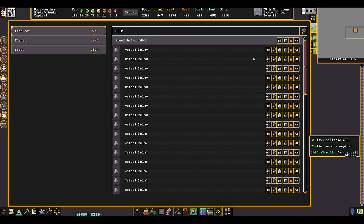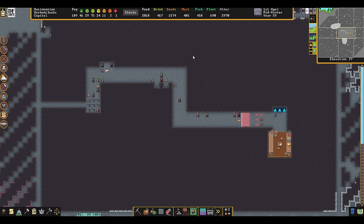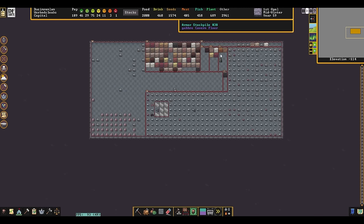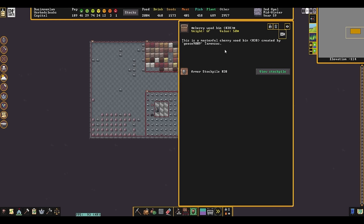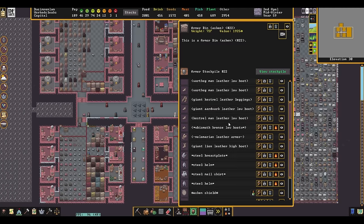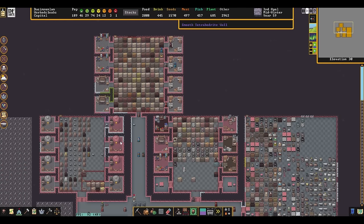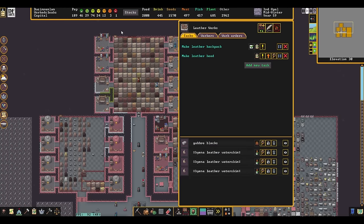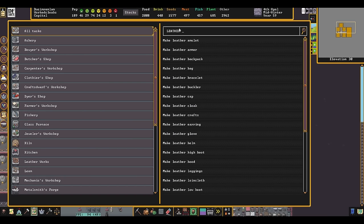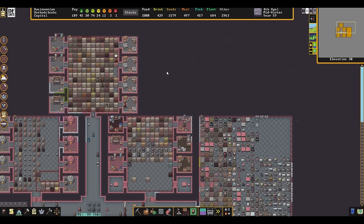Looking at the armor stockpile on the main floor — steel helms definitely exist. I guess they've been told to wear a leather hood first. Is it possible they don't have the leather hoods? We do have the job here to make leather hoods, but maybe we don't have enough — maybe that's the problem. Let me request like 30 leather hoods, it's not like we don't have the leather. I've also noticed some of these guys aren't wearing anything on their gloves — they want leather mittens as well as the gauntlets. Same thing — leather mittens, I'll ask for 30.